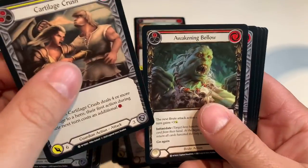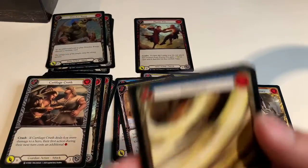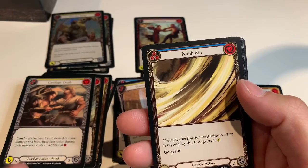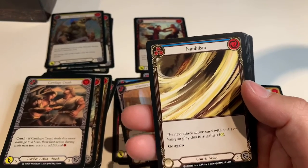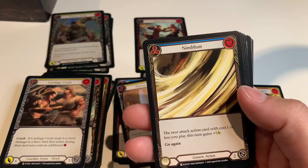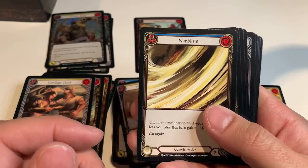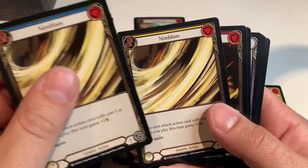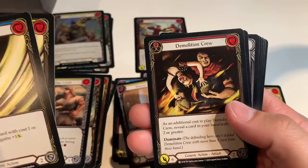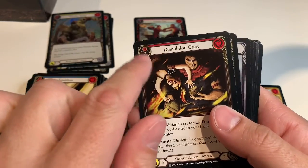Cartilage Crush, Awakening Bellow, Emerging Power, Biting Blade, Surging Strike, Nature's Path Pilgrimage. What I was going to complain about was getting so many of the same card, literally in each pack. But I shouldn't complain — true randomness would dictate you could end up with six of the same thing. Nimblism — wasn't this in the other set too? That's a thing they do: the other colored version, different costs on commons.